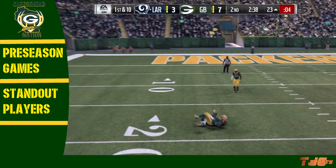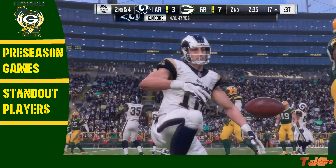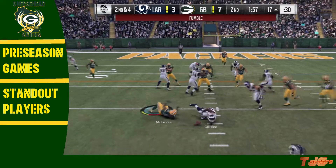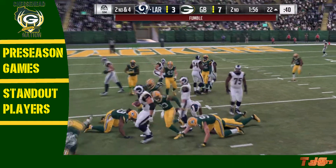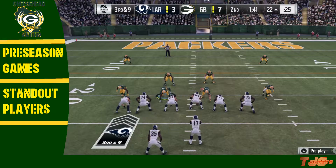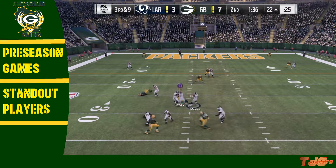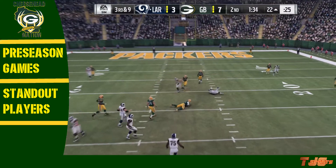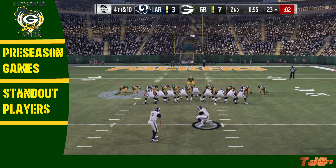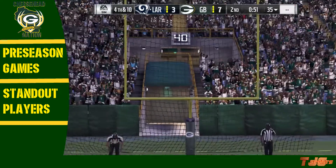Later in the second quarter, Moore finds a receiver on the left-hand side for a second and four. Moore steps back and hands off to the running back — Mick Landon causes the fumble, what a hit. Third and nine, Moore steps back with all the time in the world, and finally number 54 Martin gets the sack. The Rams settle for a field goal to make it 6-7 Green Bay — a one-score game.